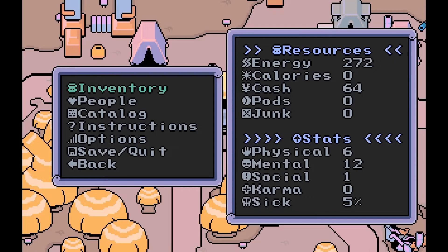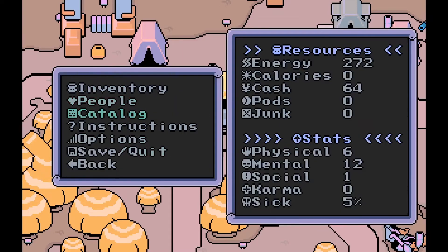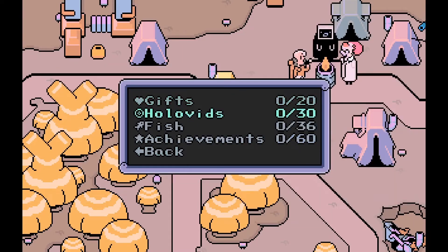There are also five generalized resources. Most important is energy — each step you take costs one energy, and certain actions take up more. If you reach zero energy, your day's exploration ends right there, and if that happens before you reach your tent, you are taken to the clinic instead, which costs money and may result in stat loss. Energy is regained when you rest at your tent, with some days giving you the additional chance to pick a stat bonus. Additional energy is also given for various calories that you acquire during the day.